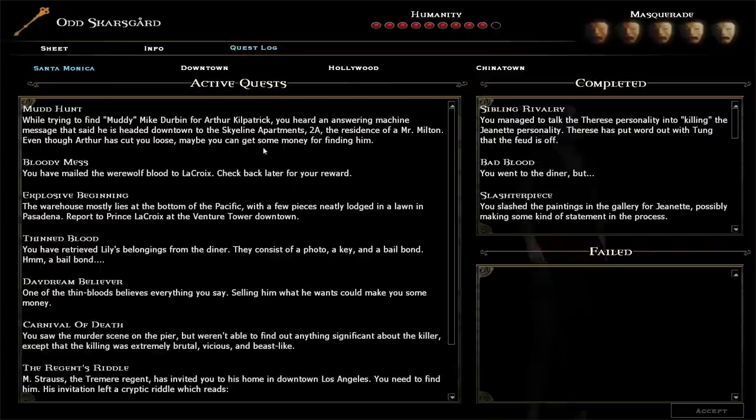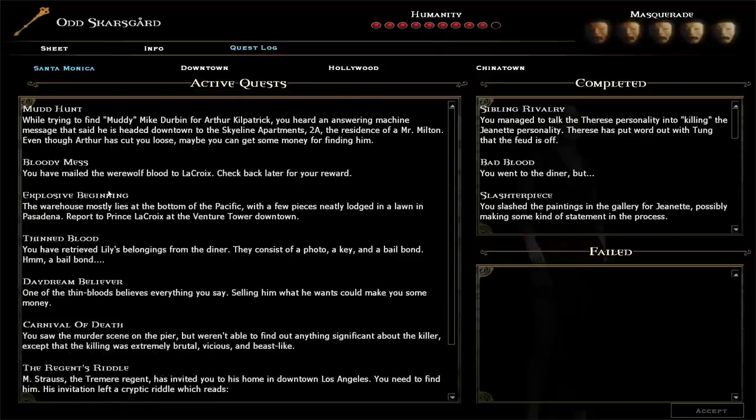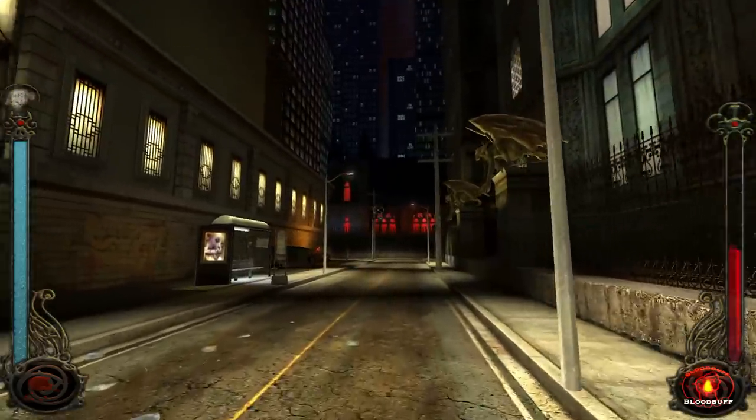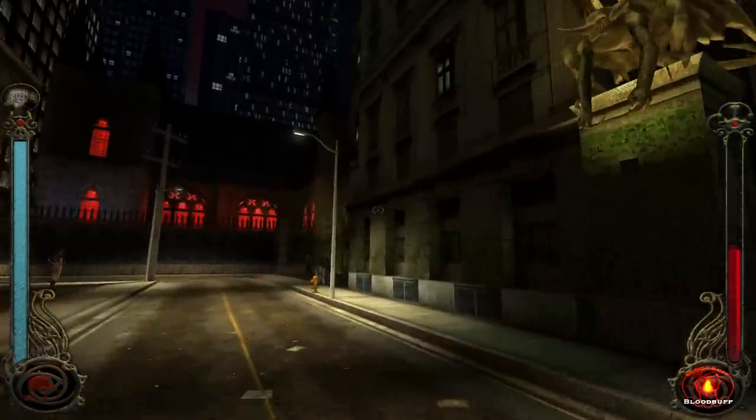Now, before I just go jumping into every building, I should... what the hell is this? I should go to that place. Let's see. Carnival of Death — no, no, no. It doesn't actually tell us, but I do want to go to where he mentioned and then talk to him. That should be my first stop.